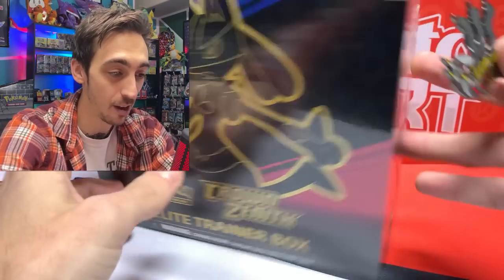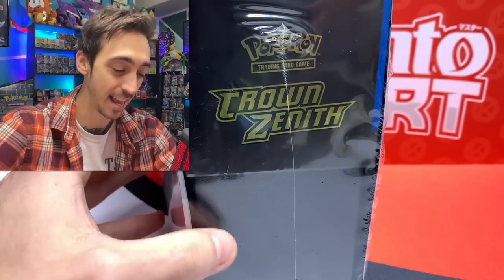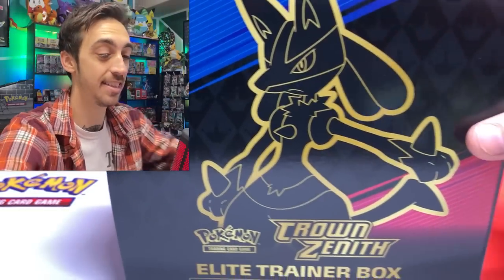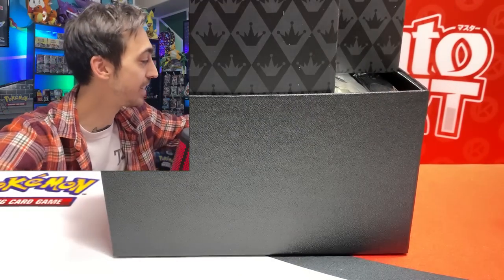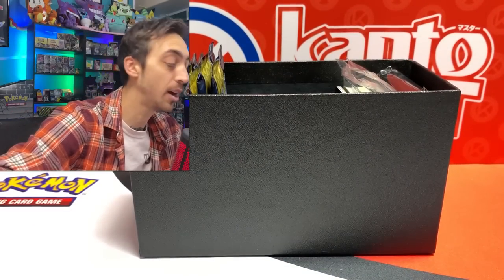We've got to drop this into a top loader. What do you guys think — are these Gold Galarian Galleries gonna be a little too easy to pull, or did I just get insanely lucky with another Giratina V Star? Let's grab the Giratina pin, which gave us some pretty awesome luck the first time, and get into this first Elite Trainer Box. I'm feeling a lot more confident about completing Crown Zenith than I am about Shining Fates.